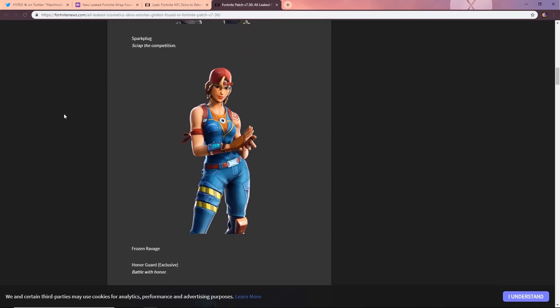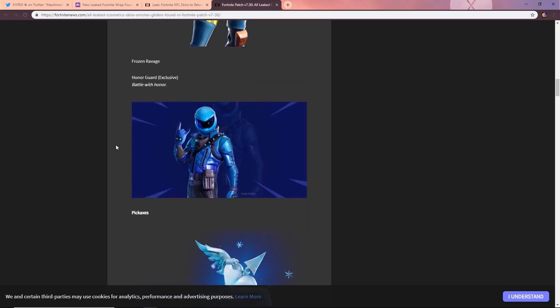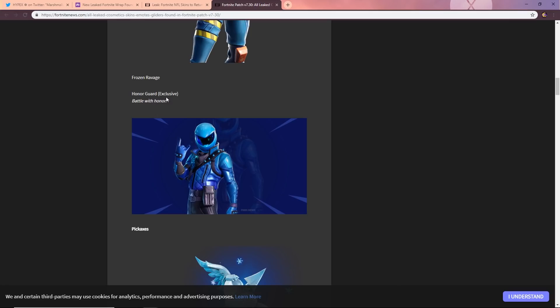The Spark Plug is our next skin — if it's 800 V-Bucks I'll buy it, but at 1200 V-Bucks probably not. Also highlighted in the game files, the Frozen Ravage is coming to the game. The Ravage came with dark wings, so we're going to see a frozen version of those wings. We also have the Honor Guard skin called 'Battle with Honor,' which is exclusive to a specific Honor mobile phone — it's basically like the White Out skin but blue.